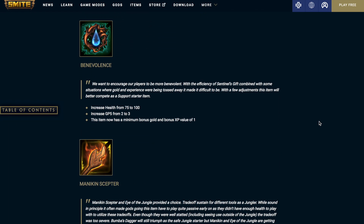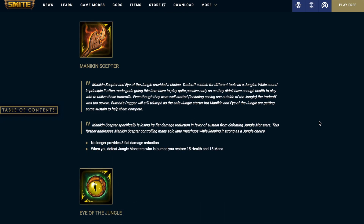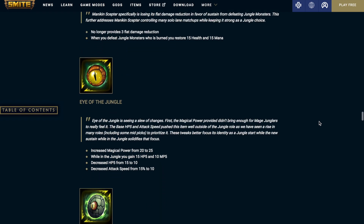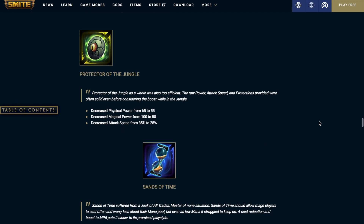Benevolent is going to see a health increase from 75 to 100, and the gold per 5 seconds increased from 2 to 3. This item now has a minimum bonus gold and bonus XP value of 1. Mannequin Scepter is getting another nerf — it is no longer going to provide 3 flat damage reduction. When you defeat a jungle monster who is burned, you're going to restore 15 health and 15 mana. Eye of the Jungle: increase the magical power from 20 to 25. While in the jungle, you gain 15 HP5 and 10 MP5. Decrease the HP5 outside of jungle from 15 to 10, and decrease the attack speed from 15% to 10%.